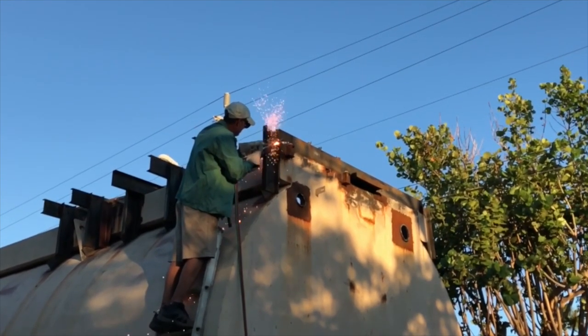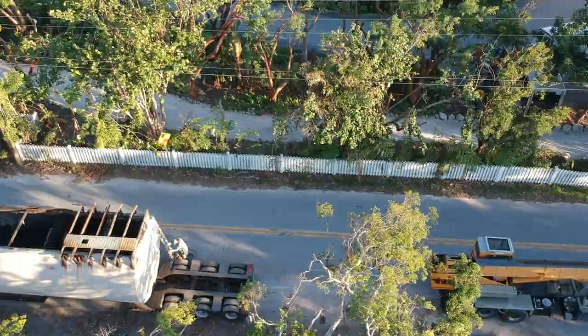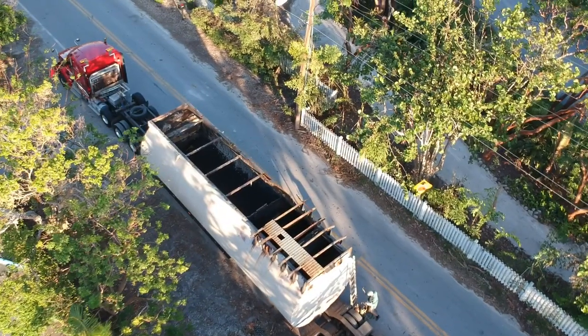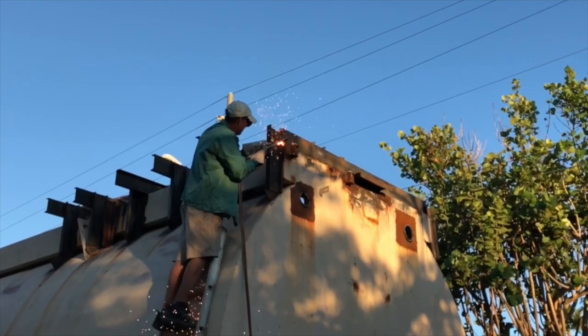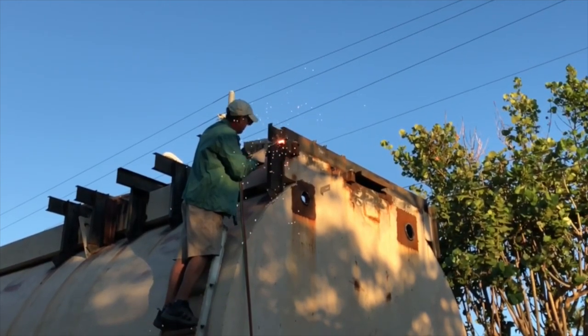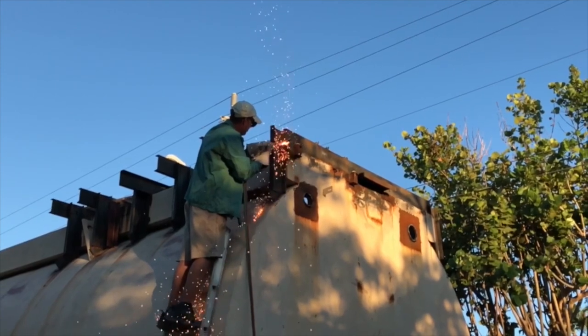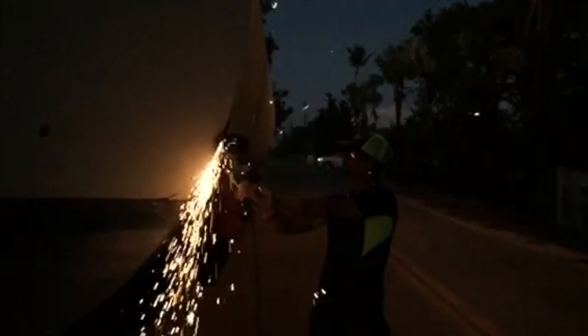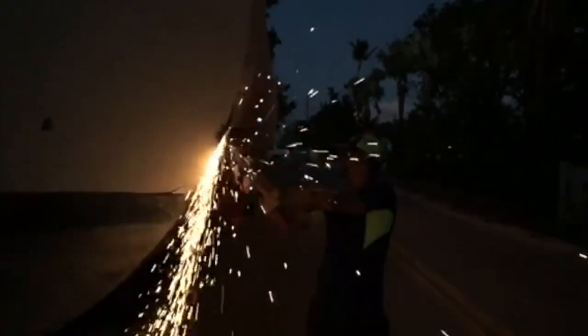Here we were over the size of the permit, which is 12 foot by 4 inches, with the tank being on the trailer. So we had to lop off the steel on the top of the tank. We also had to blow some holes into the side of the tank to secure it to the trailer so it didn't roll over.